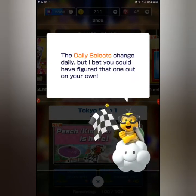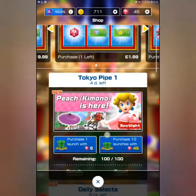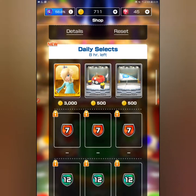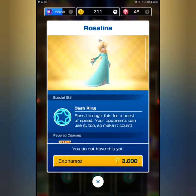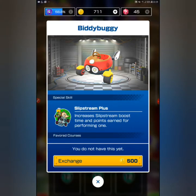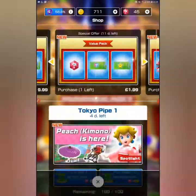In the daily selects you can actually buy things. The Peach Kimono is here — you can purchase one with 5 diamonds or purchase 10 with 45 diamonds. I think the daily selects are really cool. I really like this Roselina, and there's also the new Slipstream Biddy Buggy and a Droplet Glider, which I think are really cool.